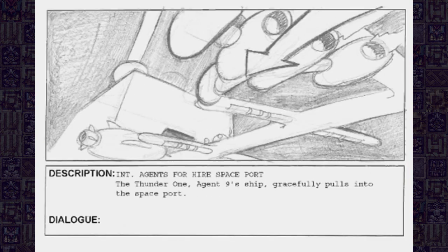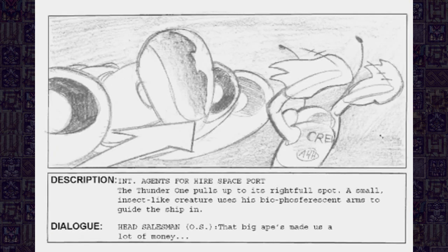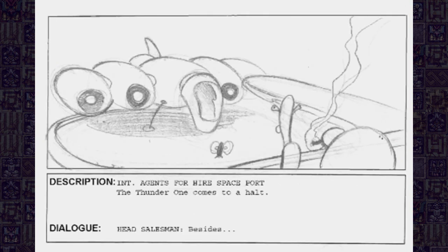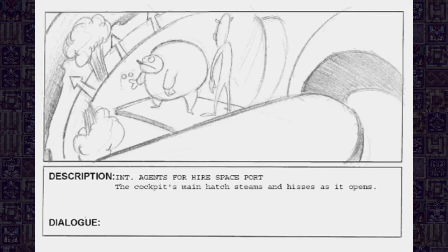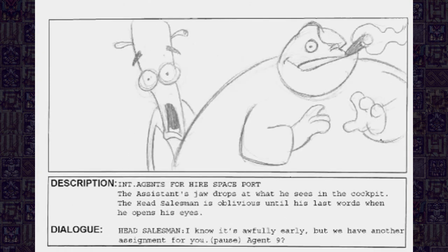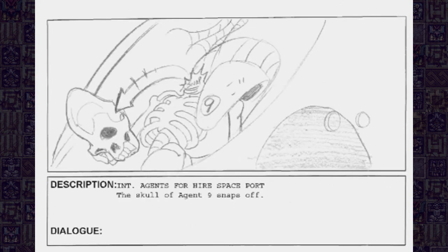'Are you sure about this, sir? That big ape's made us a lot of money. Besides, we have a contract to fulfill.' 'Welcome home, Agent 9. I know it's awfully early, but we have another assignment for you.' 'Agent 9? Agent 9? Agent 9?'